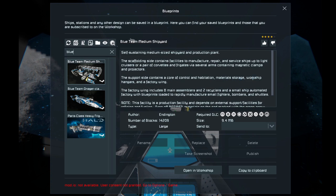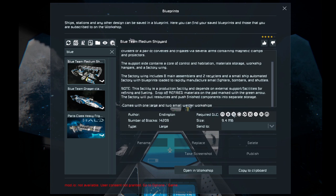It's a self-sustaining, medium-sized shipyard and production plant. The scaffolding side contains facilities to manufacture, repair, and service ships up to light cruisers or a pair of corvettes, frigates, via several arms containing magnetic clamps and projectors. The support side contains a core of control and habitation, material storage, workshop hangars, and factory wing. The factory wing includes eight main assemblers, two recyclers, and a small ship automated factory with blueprints loaded to rapidly manufacture small fighters, bombers, and shuttles. This is very key — it's an all-in-one base, basically.